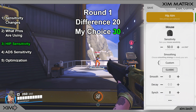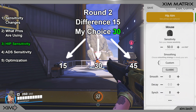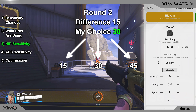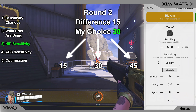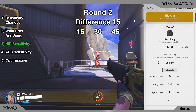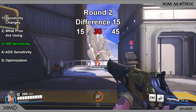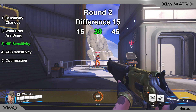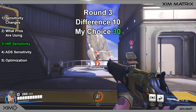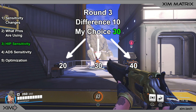Next, pick your preferred sensitivity and apply a difference of 15. So my next sensitivities to try are 15, 30, and 45. If your best sensitivity was 50, your values would be 35, 50, and 65. Every step narrows down the range of the most optimal sensitivity. After having tried 15, 30, and 45, my optimal sensitivity was again 30. For the third round, use a difference of 10, giving me values of 20, 30, and 40. After going through all of them, 40 gave me the best results.